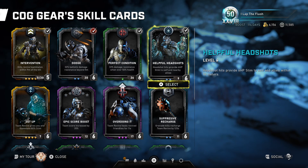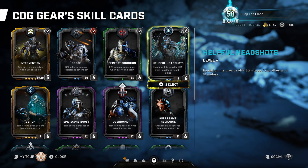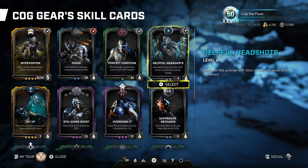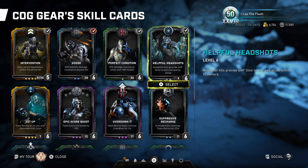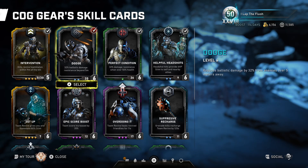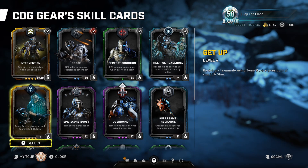If I have Stem, I'm also getting 64 damage resistance while I have Stem. I really like Helpful Headshots — not only does it provide me Stem, but it also provides allies within 10 meters Stem. Generally you'll have one or two players posting up near a COG Gear to get the Stem bonus and the health regeneration bonus.